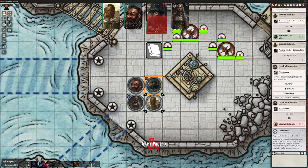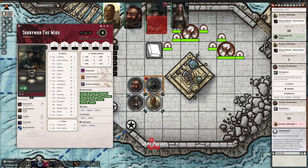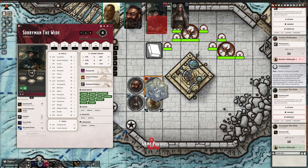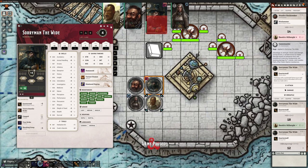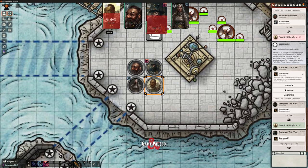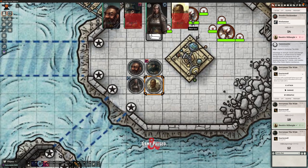Now Sorry Man attacks Baldrick - open him up, quarterstaff attack. A roll of 13 - that hits. It's a versatile weapon, so rather than the one-handed damage I want the versatile two-handed damage - that's 12 points of damage to our fighter. We update Baldrick's hit points. One click - wrong button - there we go. Sorry Man is raging; we move on to Hayley's turn.